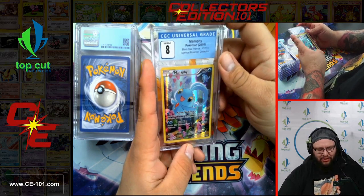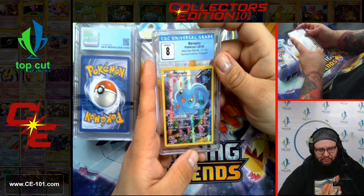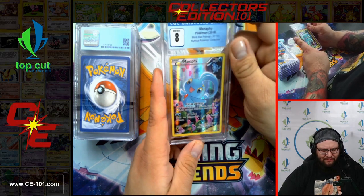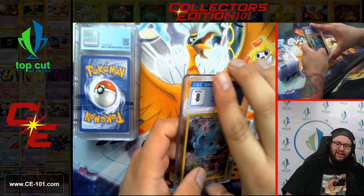Next up, Manaphy from the Black Star Promo XY Mystical Pokemon Collection. Manaphy just looking all sorts of happy — a bunch of love discs hanging around, a couple of Manaphy's in the background. Super, super cute. Great artwork. I wish they would do more stuff like this again.